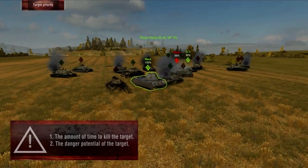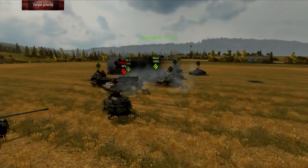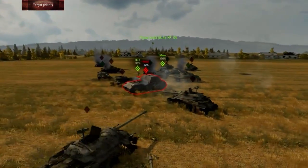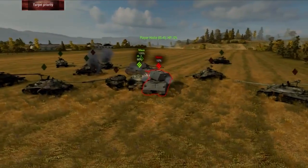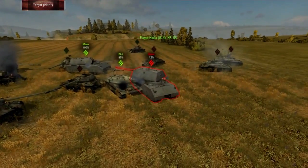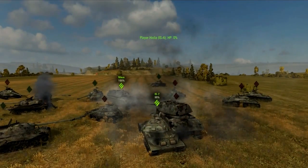Target those enemies that have the optimal combination of a short kill time and the most threat potential. If the enemy has no pressing advantage, then aim at the most dangerous target. Typically these will be artillery, French tanks with automatic loaders, or tank destroyers. If the most dangerous target is behind other tanks, then go ahead and pick the next most dangerous target, because that first target is no longer the best target simply because it's hiding.